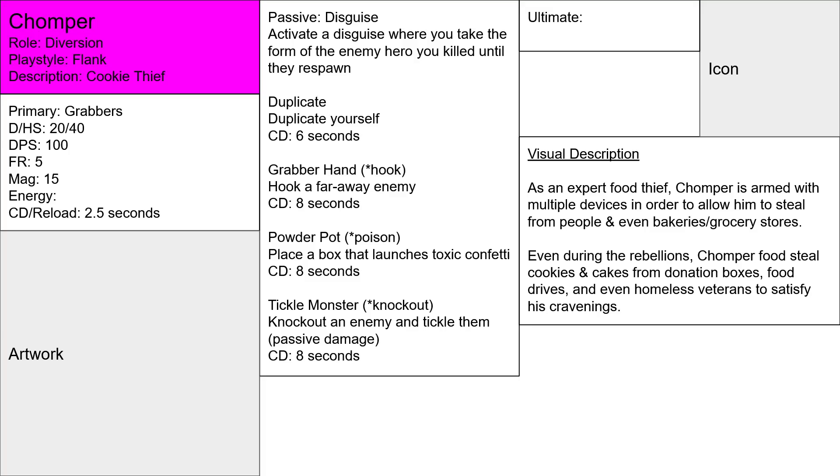Welcome back to How to Make Hero Concepts. Today we're going to be looking at Chomper and talking about Deception and the role of Diversion. Chomper has the role of Diversion, meaning it's a Diversion type of DPS. It's a DPS that can move quickly, distract people's attention, take over people's attention, or hide away and deceive people's attention — sneaking around the map, flanking away, and getting to the objective without being seen or hiding in plain sight.